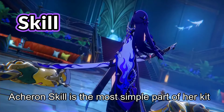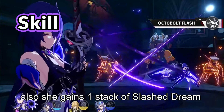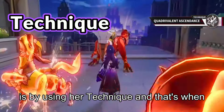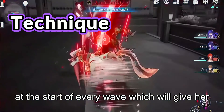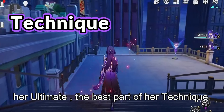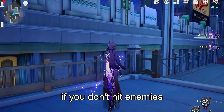Acheron's skill is the most simple part of her kit — when she uses her skill, she deals lightning damage to a single enemy and minor lightning damage to adjacent targets, and gains 1 stack of Slashed Dream. Another way to gain Slashed Dream stacks is by using her technique, where Acheron attacks the enemy dealing lightning damage to all targets and reduces their toughness irrespective of weakness types. She then gains Quadrivalent Ascendance at the start of every wave, which gives her 1 point of Slashed Dream after she uses her ultimate. The best part of her technique is that attacking normal enemies will instantly defeat them without entering battle, and you won't consume technique points if you don't hit enemies.